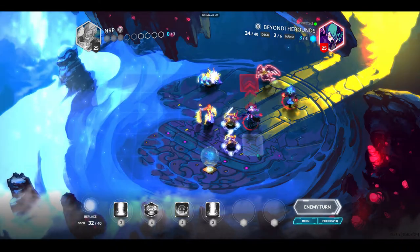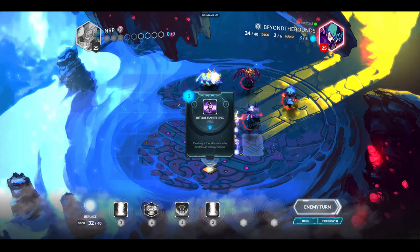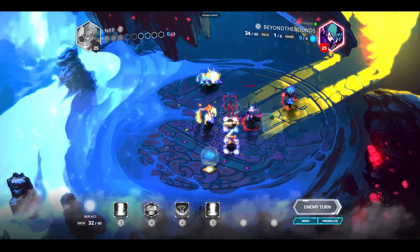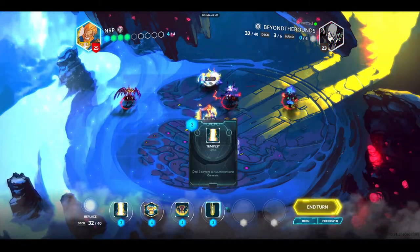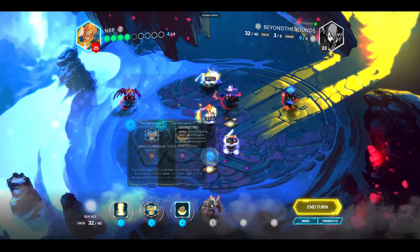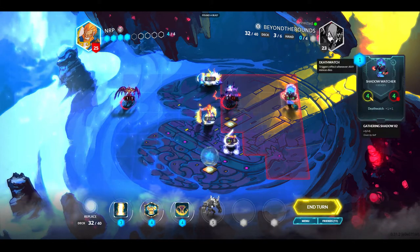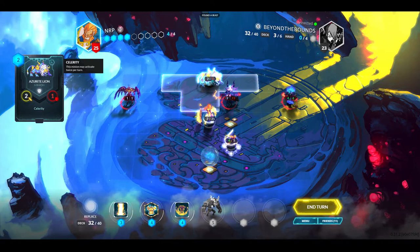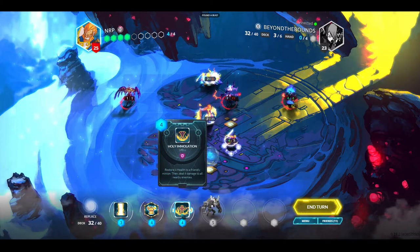Shadow Watcher - okay, that thing gets big if I don't deal with it. I still don't fully understand Shadow Creep. Destroying that is pretty worthwhile because you just get it back spawned somewhere. It's my turn - I'll get rid of a Tempest and I have a five drop. Do I play the five drop or the artifact? I really want to destroy that Shadow Watcher. I can actually move twice, so I'll move over there and play the Holy Immolation.